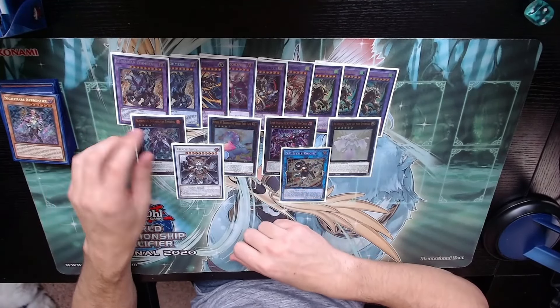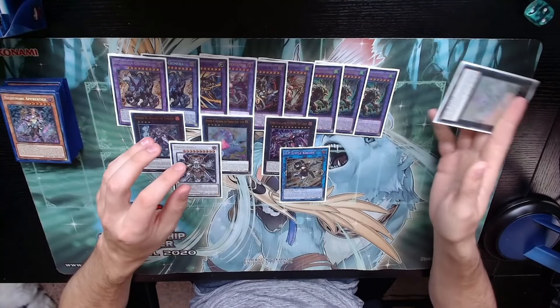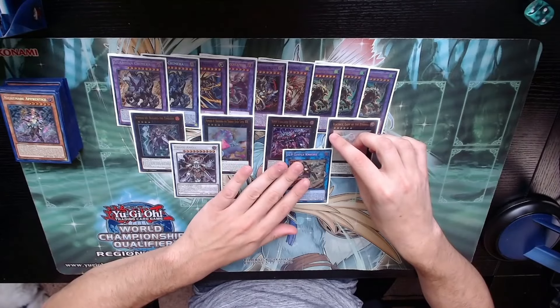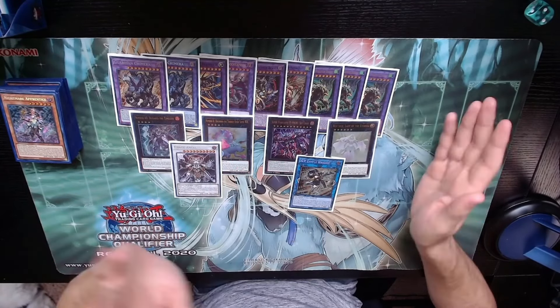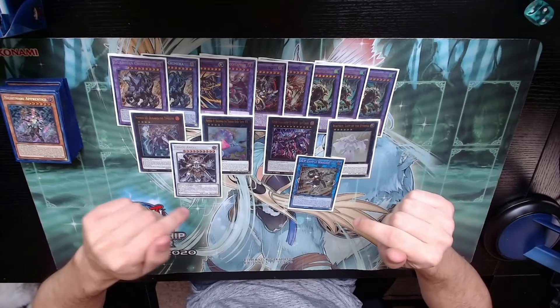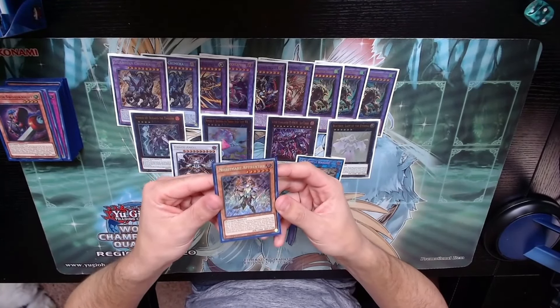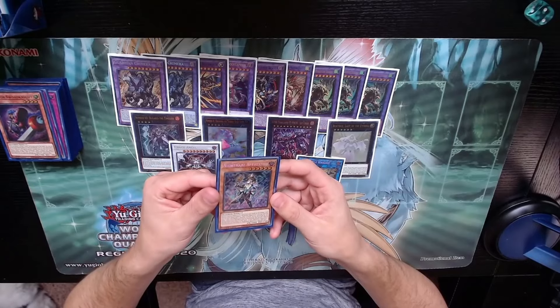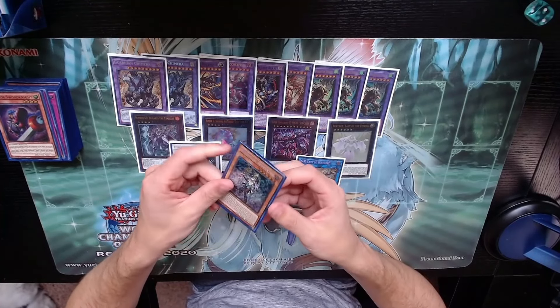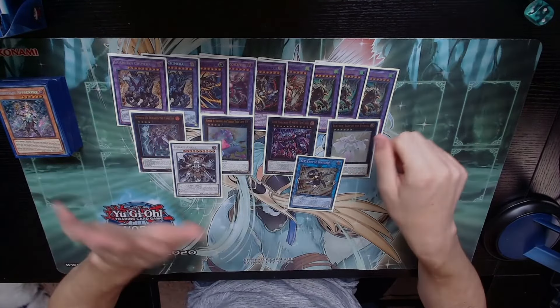Overall, that is my Chimera deck for now. This deck is probably subject to change because I'm not fully on board with the Beatrice cheese approach — maybe it changes in the future. Let me know what you guys are playing down below for this deck. I think Nightmare Apprentice is one of the coolest and best support cards we've ever gotten for a deck in a long time. I hope you guys enjoyed — please subscribe if you did, and I'll see you in the next video.